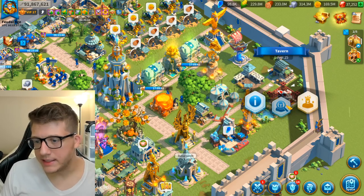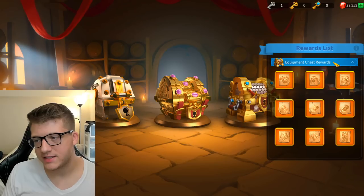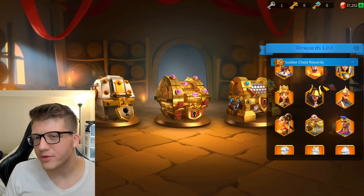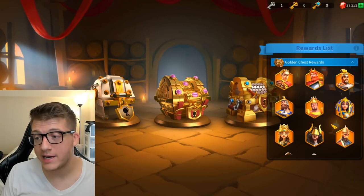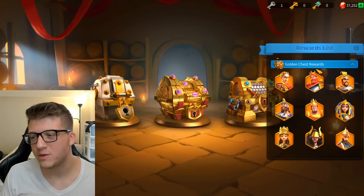Finally, you can get legendary commander sculptures from the Golden Chest. This is the least exciting method because the commanders available aren't always ones you'd want, and results are purely random — which is why I saved it for last.